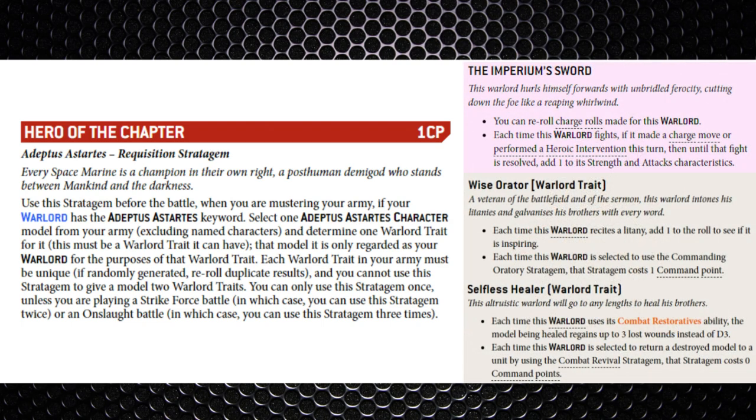Getting more warlord traits in the list can be a buff multiplier. Some of the options I quite like: the Imperium's Sword, which grants a re-roll to charge rolls for your warlord, as well as a plus one strength and plus one attack if you charge or heroically intervene. This one's pretty decent because within the codex there are other ways of adding more strength for more damage and more attacks — for example, the Chaplain with the Mantra of Strength litany, which is a plus one to strength and damage.